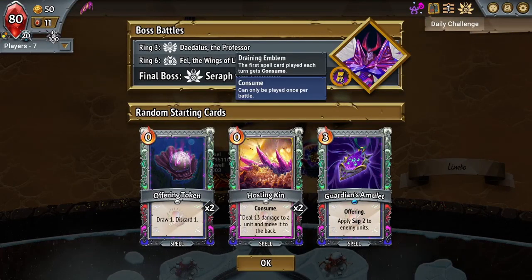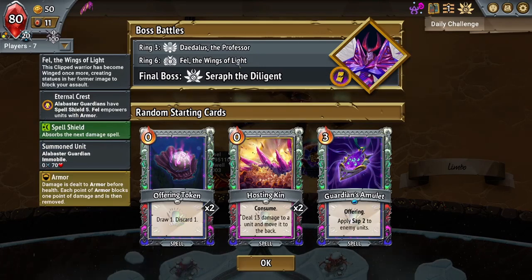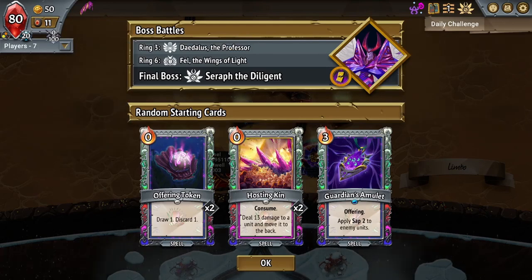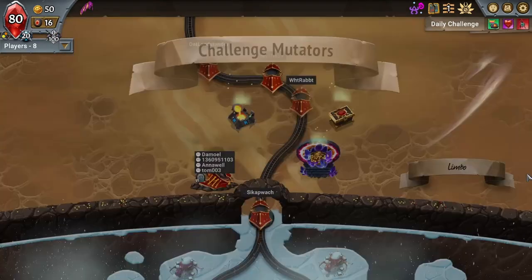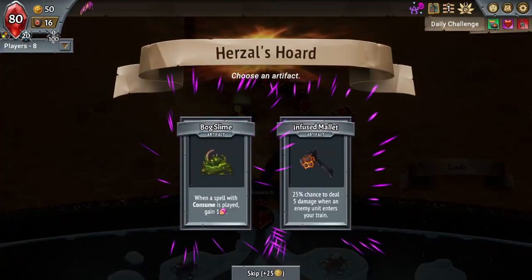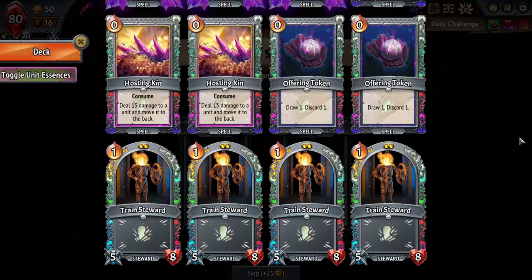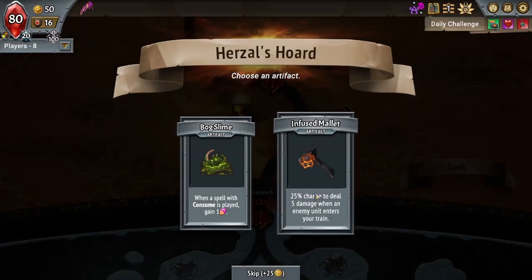We're against Seraph the Diligent, my least favorite. We've got Shield Fall and one damage — Daedalus. Offering Totems are good to start with. Consume cards, Guardian Monument — that's fine. Consume and Box Slime isn't bad; we start with two consume cards. It's also useful against Seraph, but I'm going to take Infused Mallet — it can get rid of damage shield and clear back lines, which are helpful.